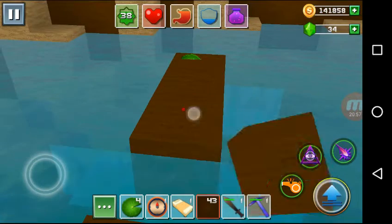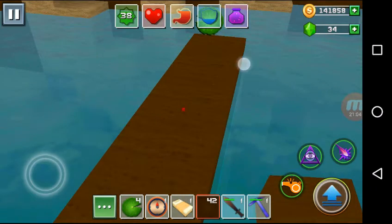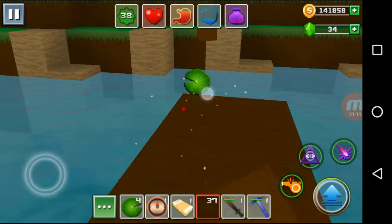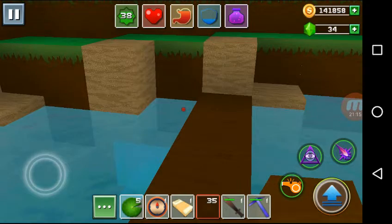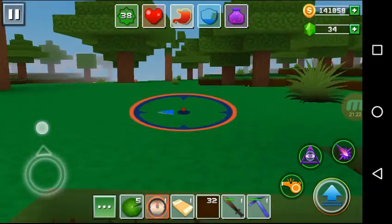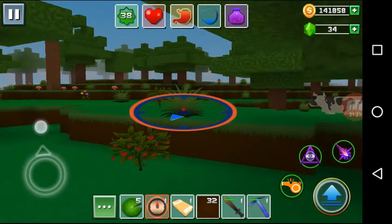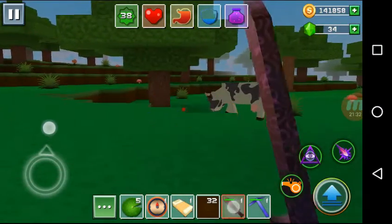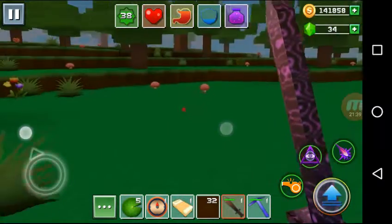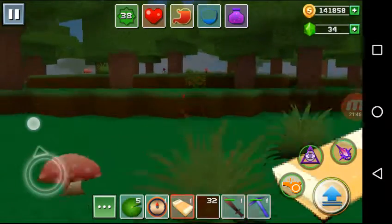We'll have to use one more block. Done. This is the way we can move faster anywhere and cross any river or bridge. We are not getting anything to eat here — it's time to sleep.